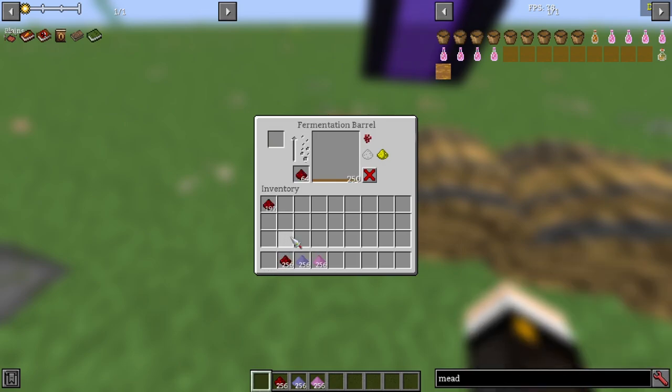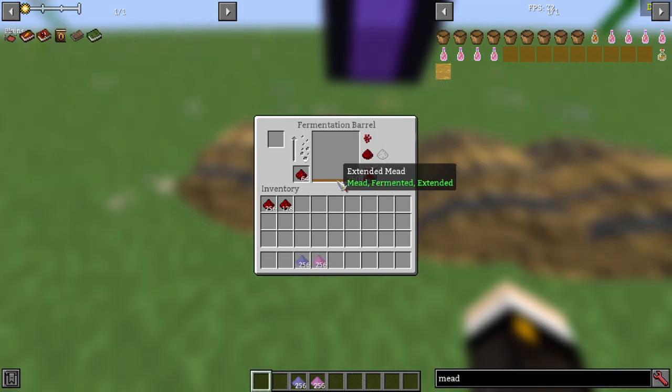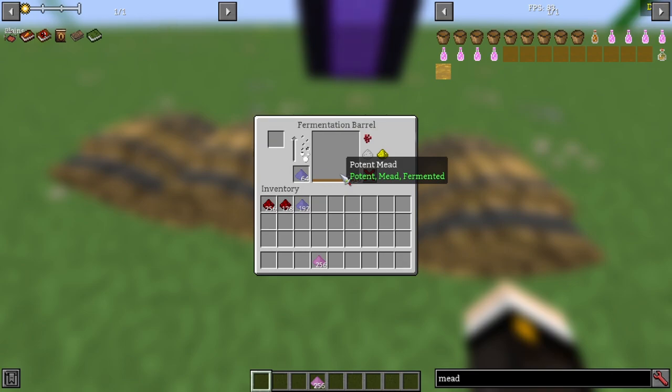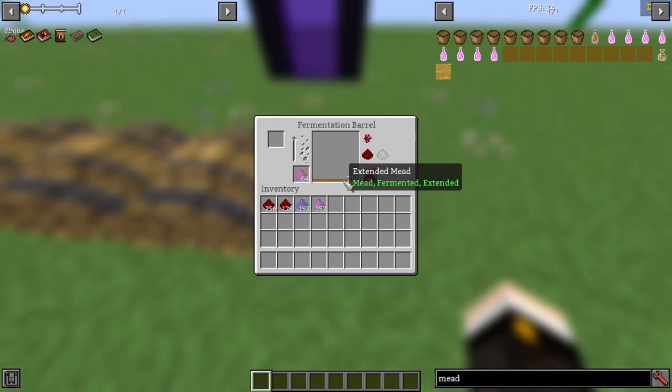Adding Redstone to potent mead makes it potent extended, granting level 3 regeneration for 2 minutes. Adding Redstone to extended mead makes it hyper extended, granting level 2 regeneration for 21 minutes and 21 seconds. Adding Ethereal Yeast to potent or extended mead turns it into magical mead, granting level 3 regeneration for 1 minute and 30 seconds. Adding Origin Yeast to potent or extended mead makes it intoxicated, granting either level 3 regeneration or level 3 poison for 1 minute and 30 seconds.